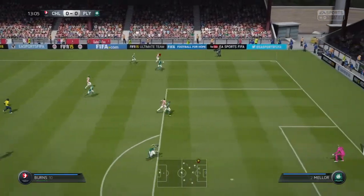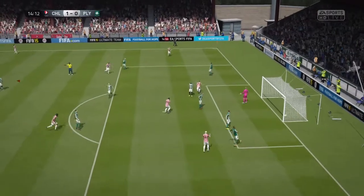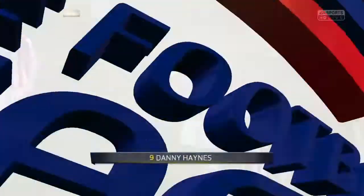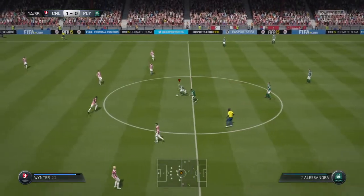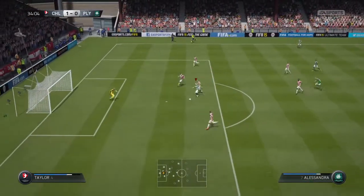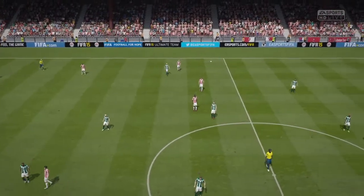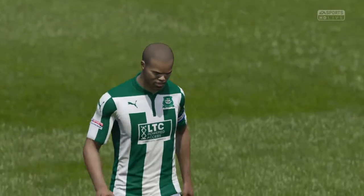Ten minutes into the game, Chiltern get a chance running down the line. Burns crosses it into the box and it's headed in. We're one nil down after 15 minutes of the game, which is not a good start at all for Plymouth. Danny Haynes puts Chiltern ahead. Then Reid puts a lovely ball through for Alessandra, who's running through on the goalkeeper and he must score — or maybe the goalkeeper will make a phenomenal save. That's about all that happened in the first half, ending one nil down at half time.